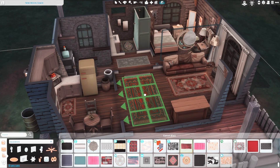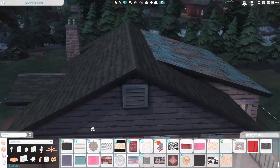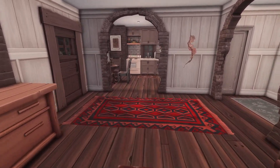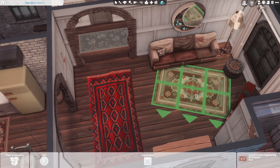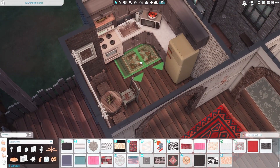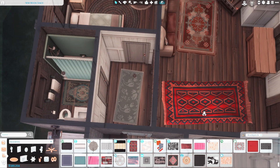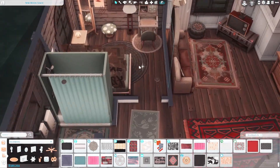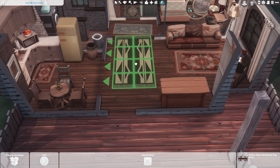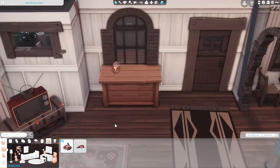I decided to put a large rug in the front of the house because it was just so empty. Then I got the cute idea of making all the rugs not so perfectly placed, not so straight — because in Moonwood Mill nothing is perfect. I just wanted to give the house a little bit more character with the slanted rugs. As y'all can see there's cracks in the floors — I was really trying to make this look old but also homey and decorated. I ended up changing the rug and I think that one is just so cute.